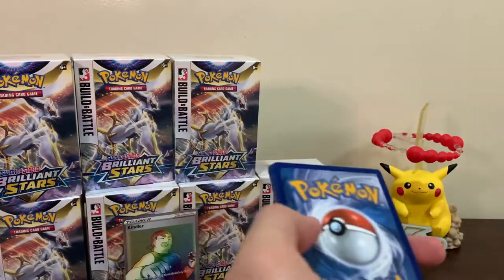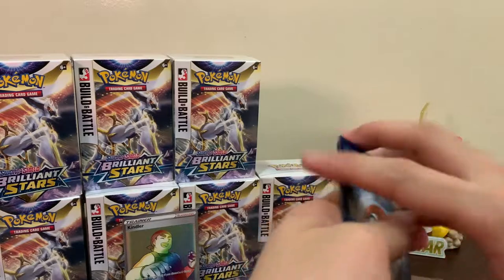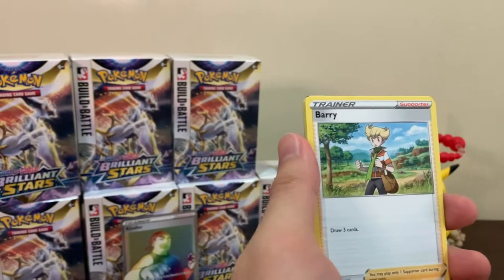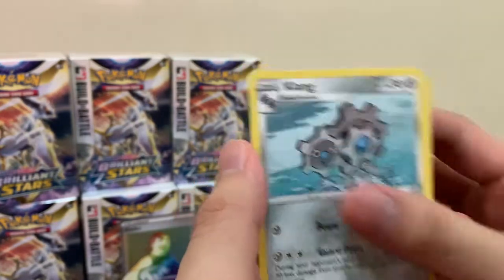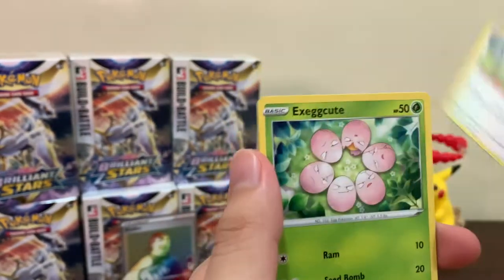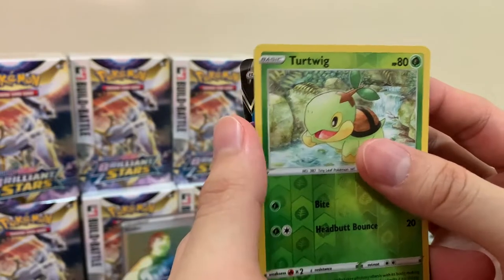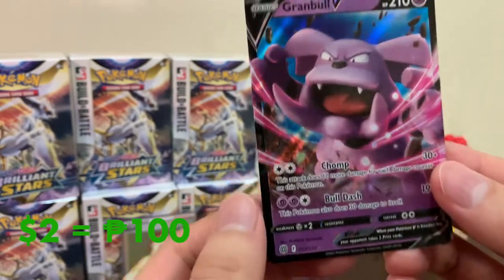Here is the code card for you guys. Let's go: we got Barry, Torkoal, Klang, Cubchoo. I see something at the back again - Shinx, Farfetch'd, Exegcute, Grimer, Turtwig as our reverse, and oh - a Grandbull! I don't think we have a Grandbull yet. Yeah, I'll take it - nice! Two for two!